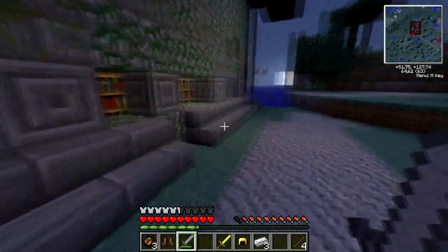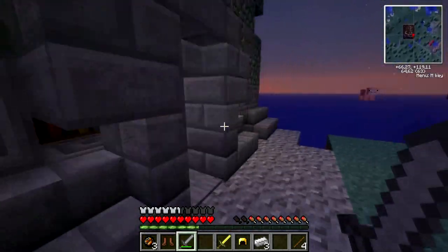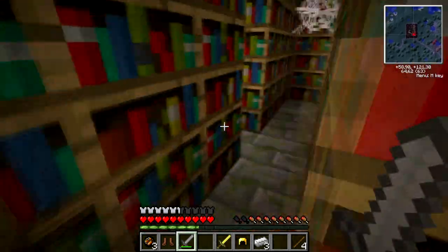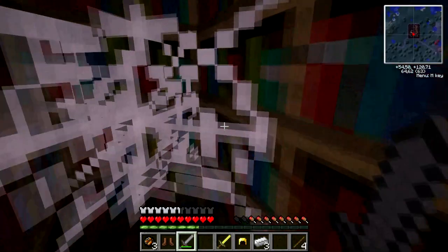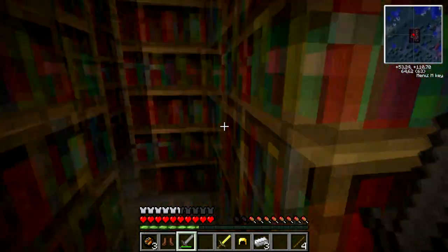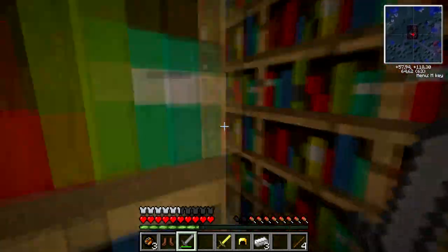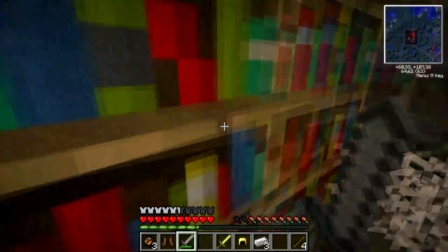I can see a huge ravine because of the lag spike. There doesn't seem to be anything in this building. Not that I can see so far anyway. Cobweb. Enchanting table — oh, we have an enchanting table! Yeah, we can probably use that for later.